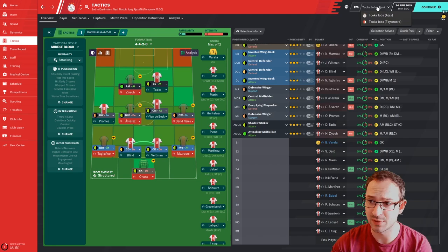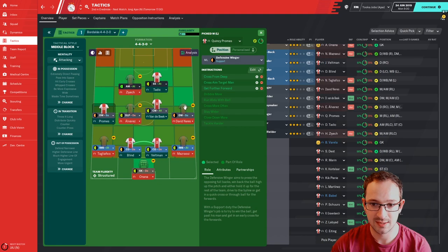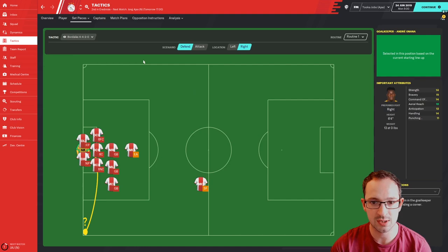Welcome back. This is the Bordalas tactic — I'm currently Ajax, and I've taken over both teams. Let's get on with the player instructions. Attacking midfielder left, shadow striker right, defensive winger left, defensive winger right, deep line playmaker, central midfielder, inverted wing back left, inverted wing back right, central defender left, central defender right, and the sweeper keeper.